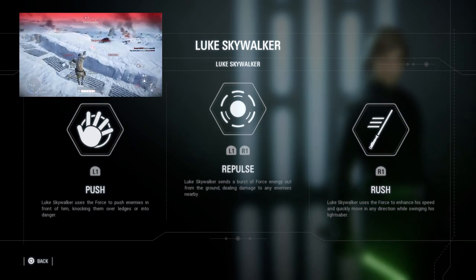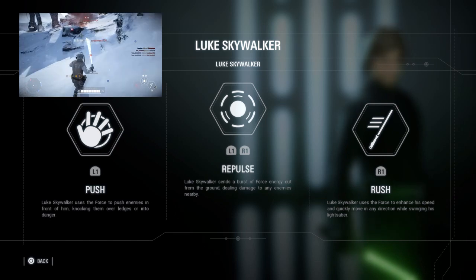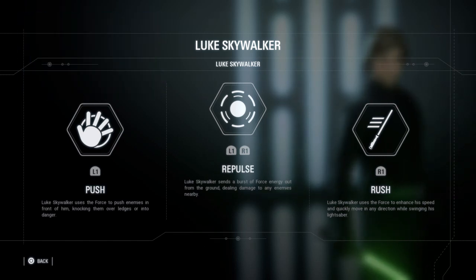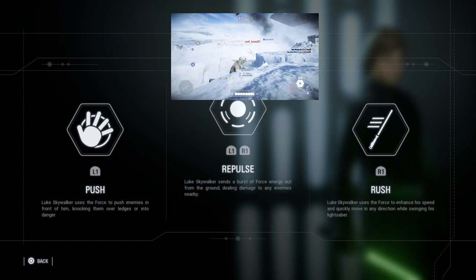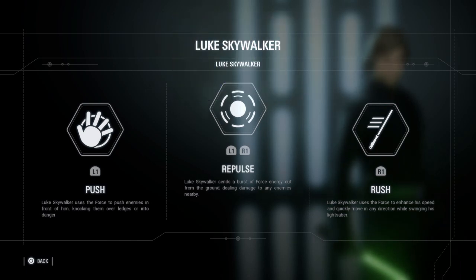Luke's first ability is Push — Luke uses his force push to push enemies away while dealing 150 damage. If used against a hero, it only deals 90 damage. Second, we have Repulse — Luke slams a burst of force energy against the ground dealing 130 damage to all enemies standing 360 degrees around him. If used against heroes, it only deals 75 damage.